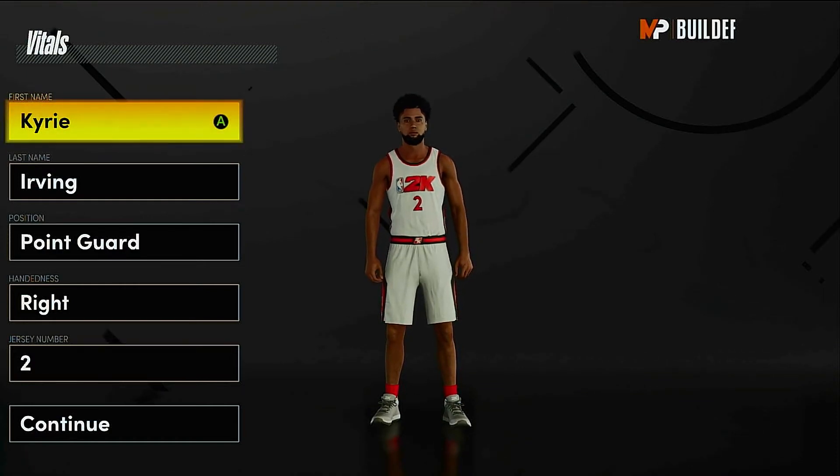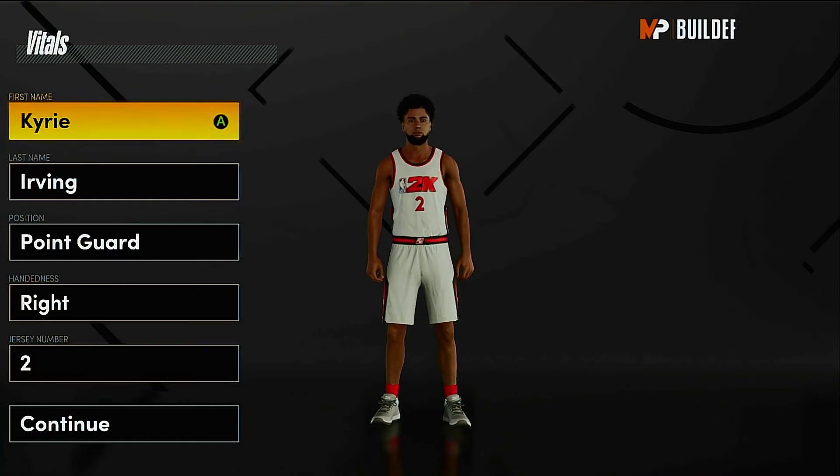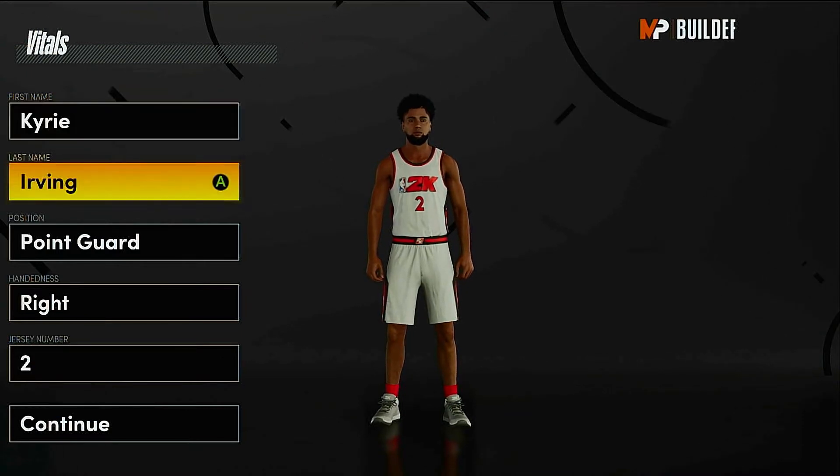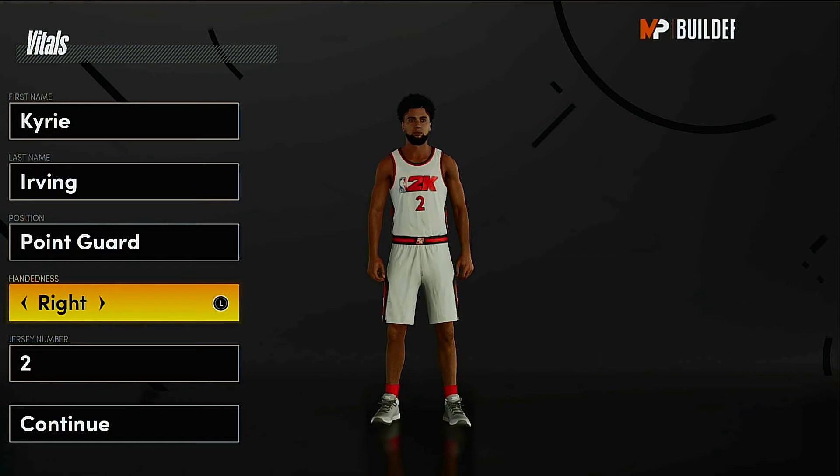He isn't really known for his defense, so don't be surprised when you see the defensive stats. On this first page, nothing really matters except for the position. We know he's right-handed, and for his jersey number, we're going to go back to the Cavs days when he was wearing number 2.